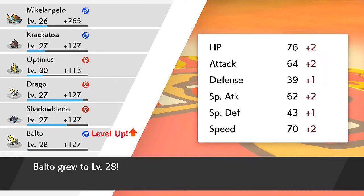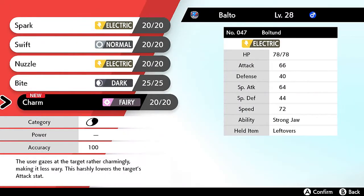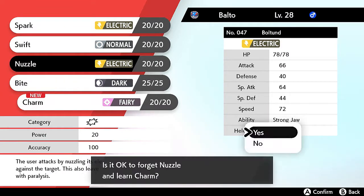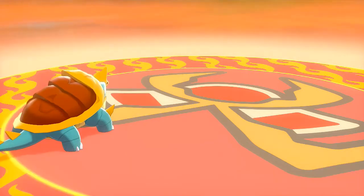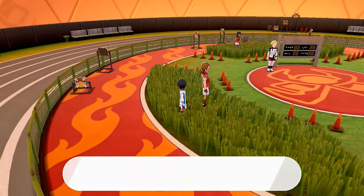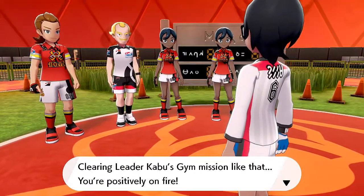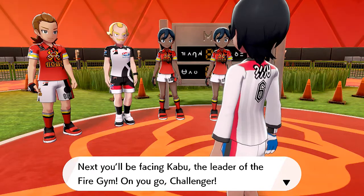We're sending this Pokemon to the box and we cleared another mission by getting all three Pokemon. They're all looking at me saying 'Clearing leader Kabu's gym mission like that - you're positively on fire! Next you'll be facing Kabu, the leader of the fire gym. On you go, Challenger!' Before we do anything, let's heal up our Pokemon one more time.